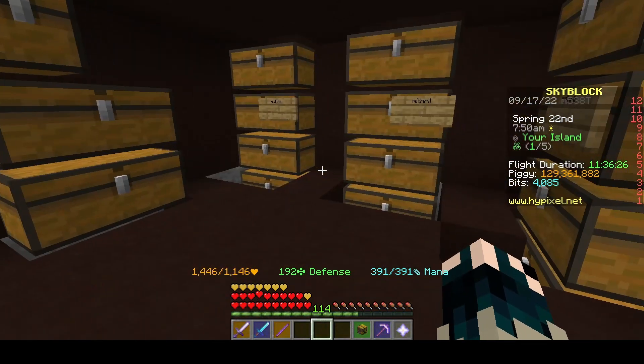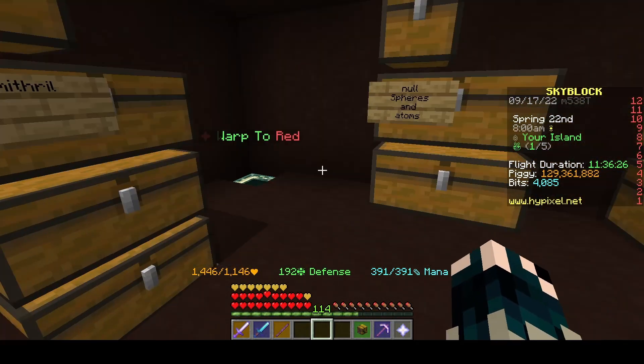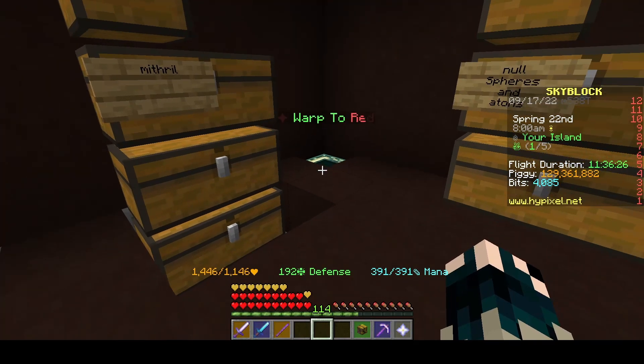The obsidian and mithril and stuff I've gathered is pretty cool, except for the fact that I could just buy it now. I can afford it. The quartz is only like 30 million coins. It'd take me down to 90 mil, and that's fine - that's plenty of stuff for me to use.